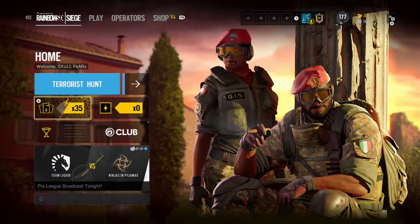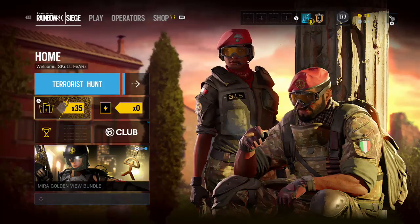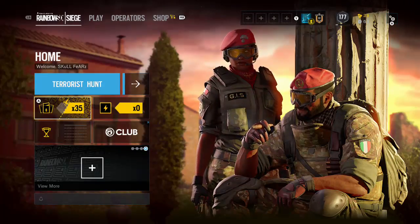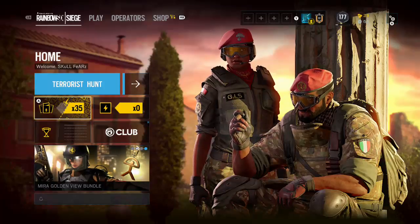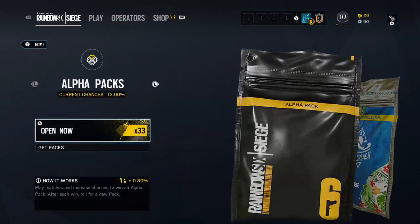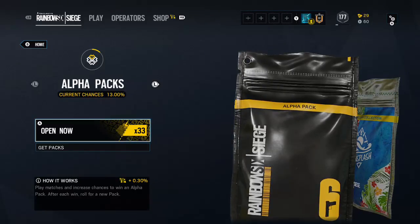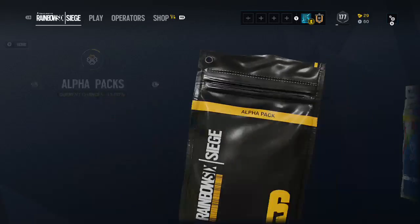What's up guys, slaymanscaldas54 here, and today we're doing episode 22 of Rainbow Six Siege — but this is episode one of our alpha pack opening. I've been saving up alpha packs for a while using renown, not real money, and just got to 35 today. We have 35 in total, including two Sun Splash packs. We'll open the normal alpha packs first, then the Sun Splash ones.